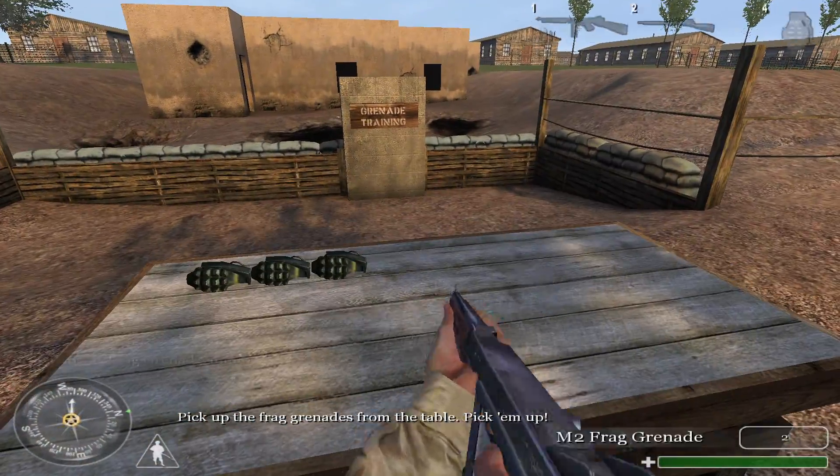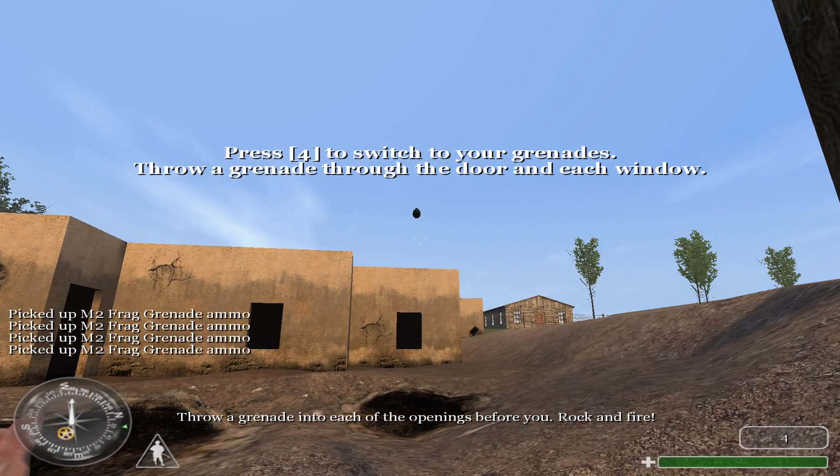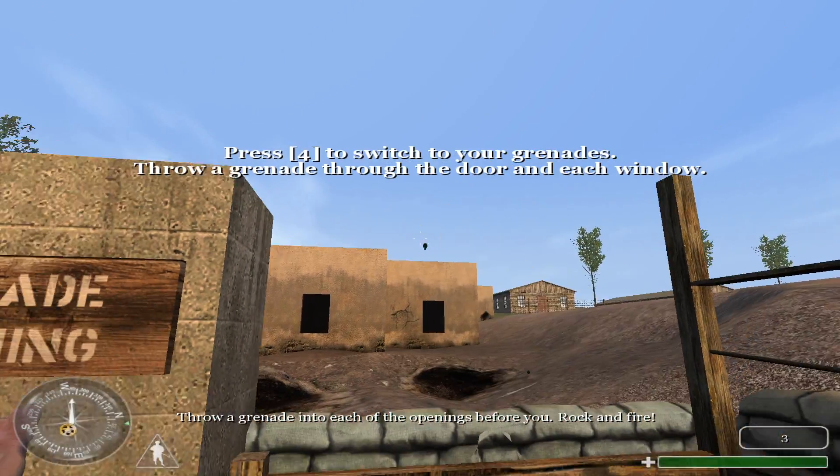Pick up the frag grenades from the table. Throw a grenade into each of the openings before you. Rock and fire!